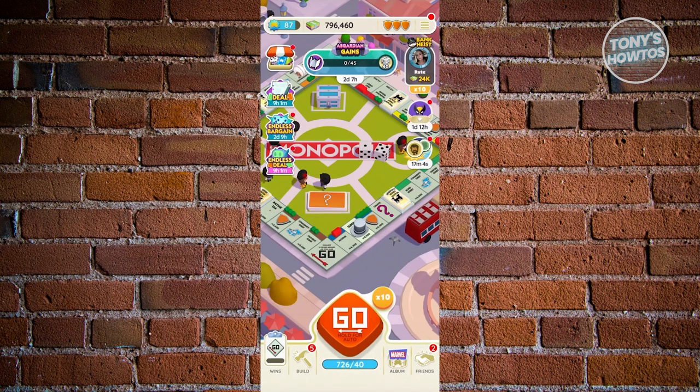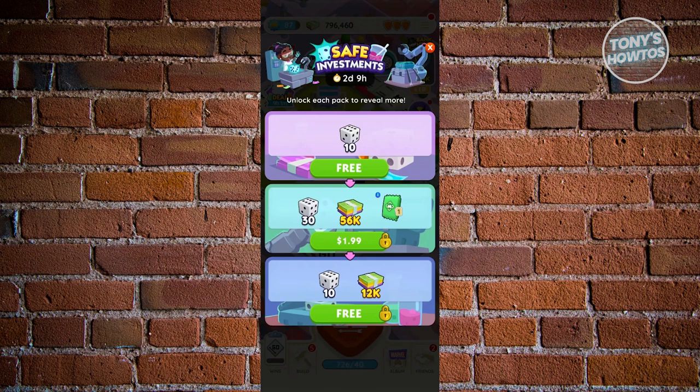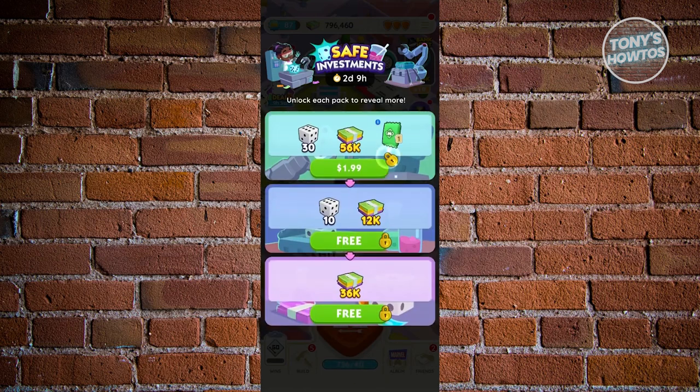Another way to earn dice is via the different events. At the left side, we have the Endless Bargain. If you click on it, it actually gives you free dice rolls. Click on the free option and it should give you free dice rolls. You could exit this one as long as it's actually free. But you could also buy one — currently it offers me approximately $2 for 30 dice, 56k, and also a sticker.